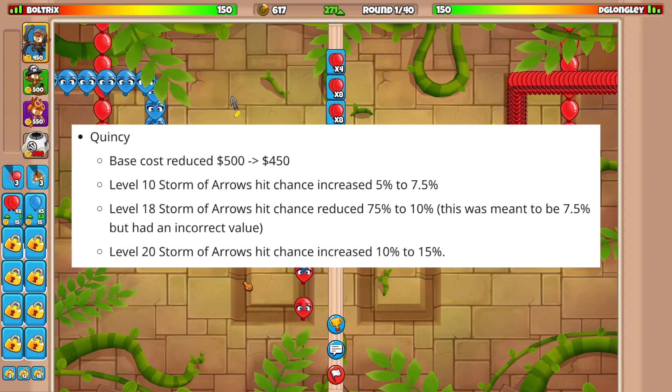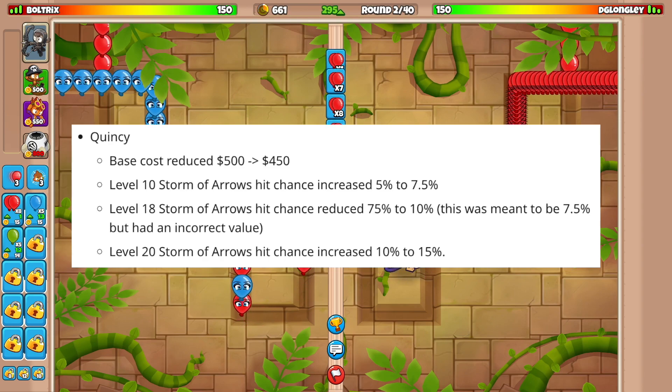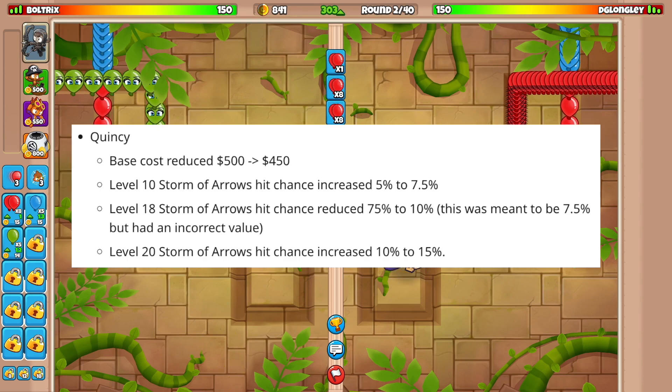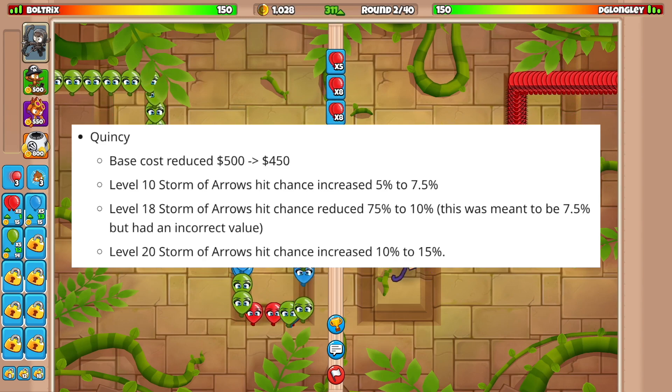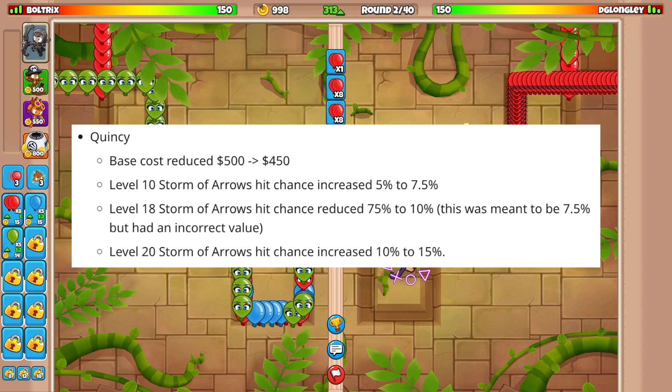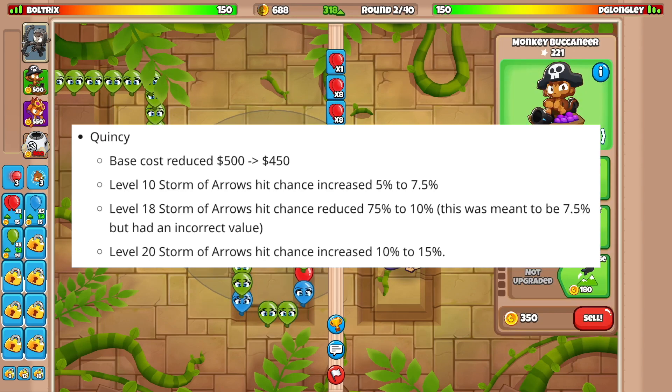First of all, the base cost was reduced from 500 to now 450. The level 10 storm of arrows hit chance increased from 5% to now 7.5%. Level 18 storm of arrows hit chance was corrected from 75% to 7.5% — it had an incorrect value. And finally, the level 20 storm of arrows hit chance increased from 10% to now 15%.